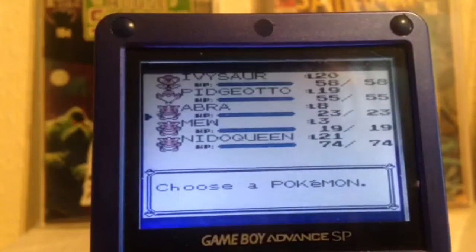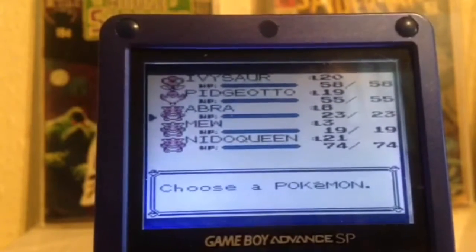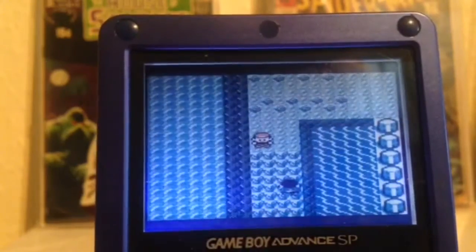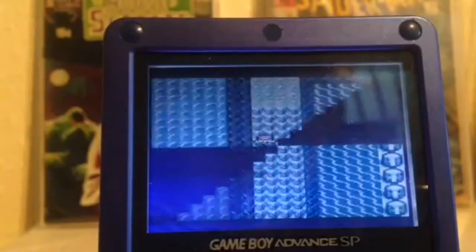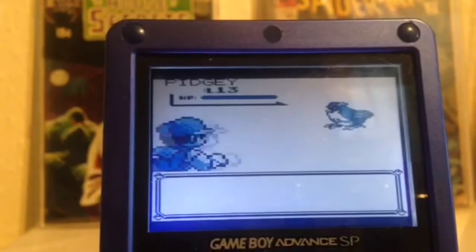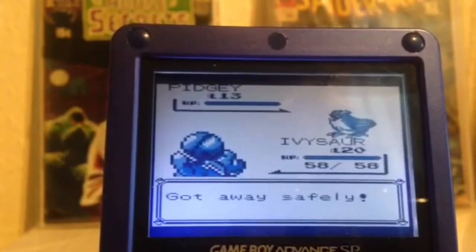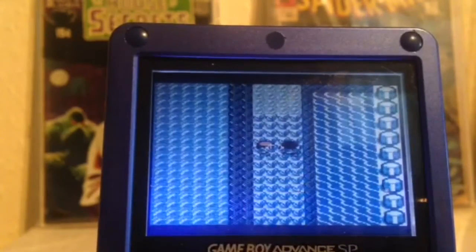I've got an Abra in my team. I've actually got a Mew already, but I've got an Abra in my team that knows Teleport, and that is what I'm going to need for this cheat. This route here is above Cerulean City, where Misty's gym is. And if you're needing an Abra, they're in this grass. So we're going to do the cheat to catch Mew. As you can see, I've already got one, but there's actually two you can get. There's a heap of trainers you have to encounter. So you need to catch your Abra without fighting this guy that I'm stood beside.